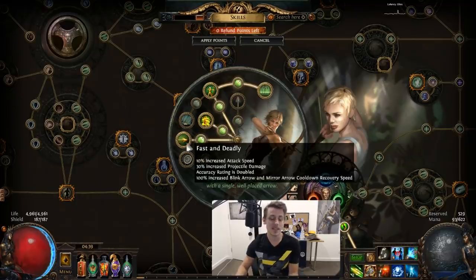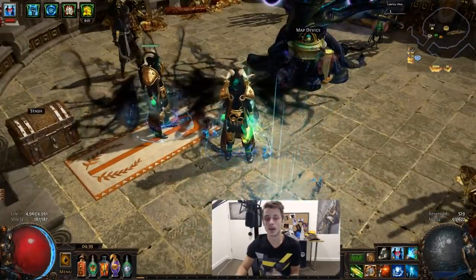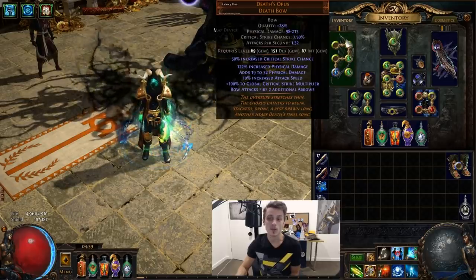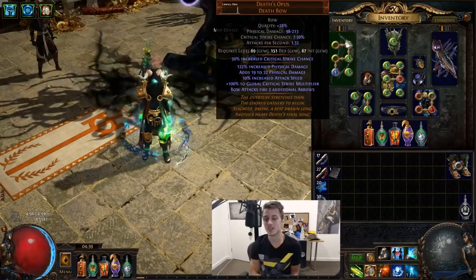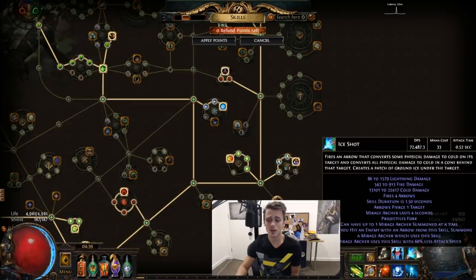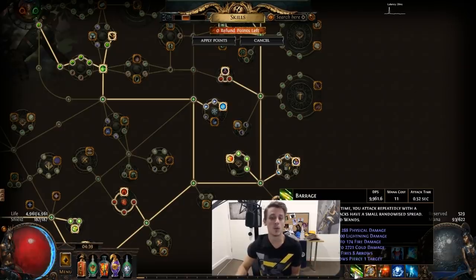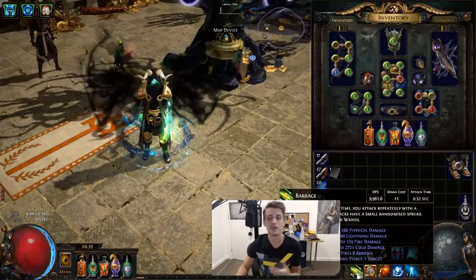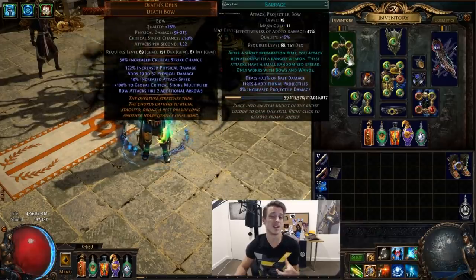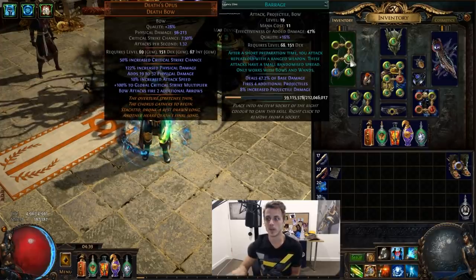I really like the idea of getting an additional arrow here as well as area, because the area does also scale off of increased percentages so it gets bigger and overlaps are easier to hit on a single target. Besides that you do have Tailwind and Fast and Deadly which is huge quality of life for your blinking, so it's just a very nice Ascendancy for bow characters. Nothing too special beyond that — you're just using a Death's Opus which has a bunch of physical, some good crit multi, but mostly the additional arrows, and we are converting a lot of our damage. The Ice Shot itself is 100% cold; the Barrage will be 40% cold and will also fire off the Void Shots.